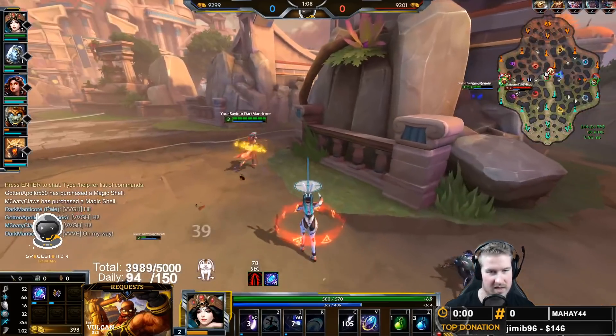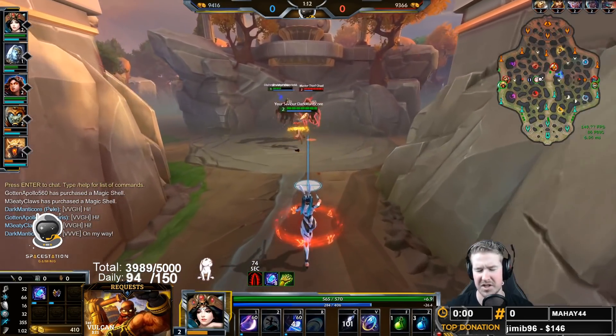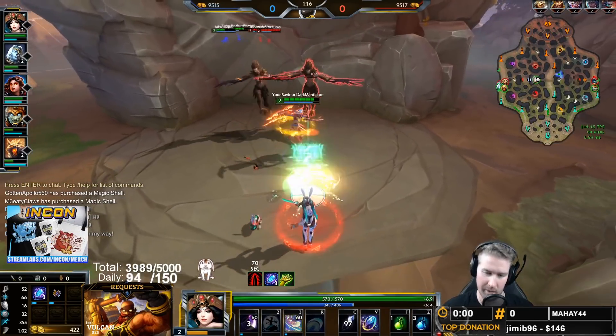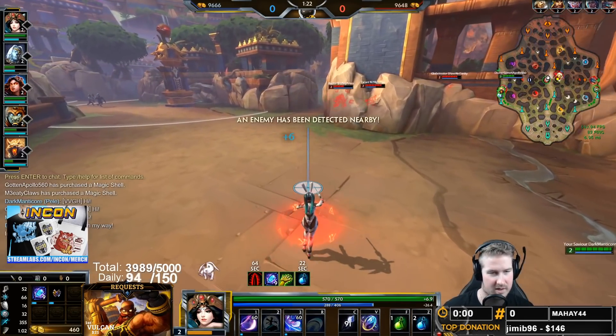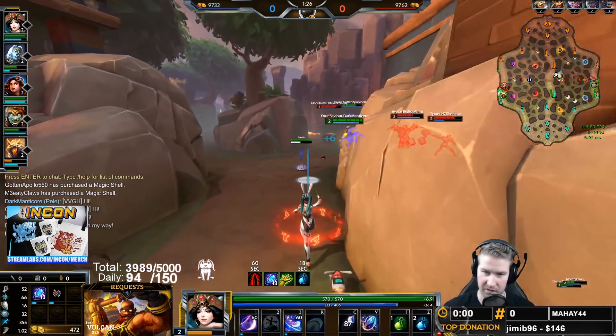The bonus damage from Conduit Gem factors in really well with her low cooldown abilities. You typically will get mid lane pressure - Ra might be able to contest you, Morrigan, there are a couple of characters that might out-clear you - but for the most part you are one of the premier mid lane clearers right now, which is a new world for Chunga.